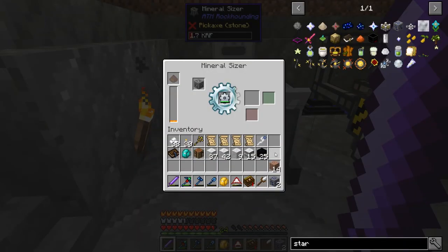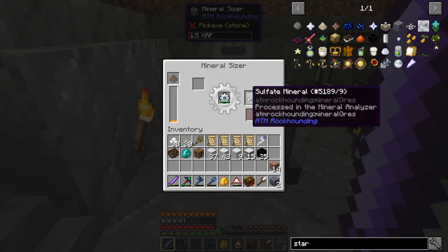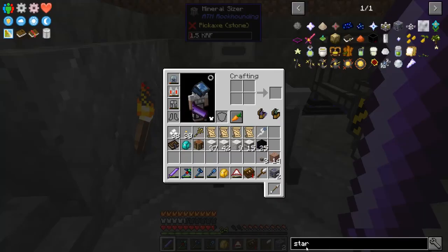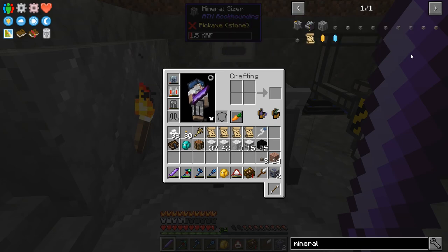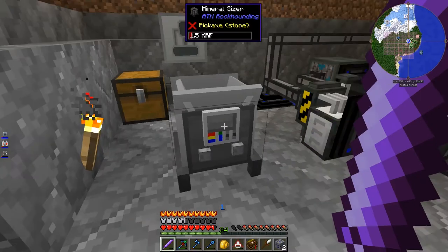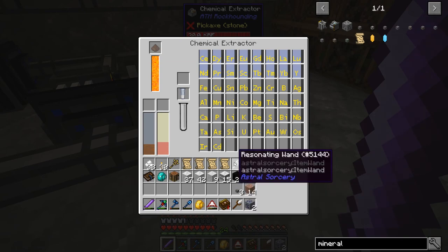Three pieces of sulfate mineral — I guess it gives you a different type of mineral. I'm guessing it's random because there are multiple kinds, right? Yeah — borate, arsenate, carbonate, all sorts of things. So you crush the uninspected mineral, it gives you a random type of mineral, and then that is what you analyze, or extract, or whatever.